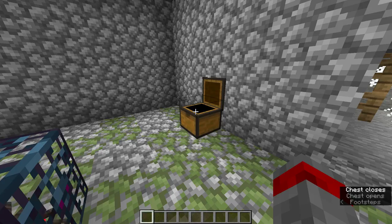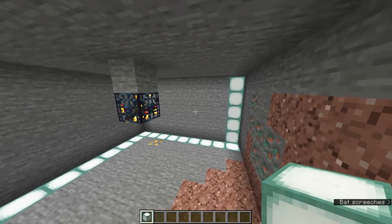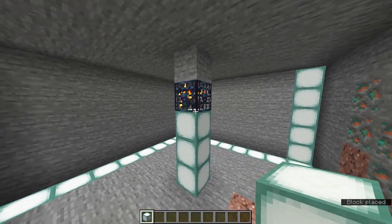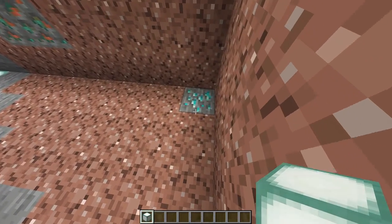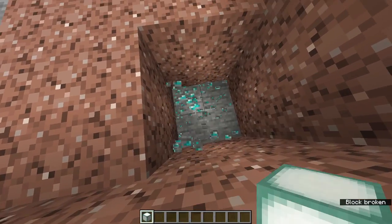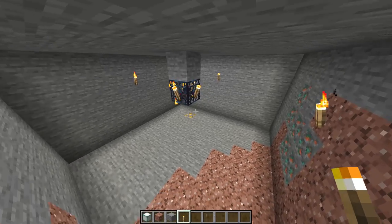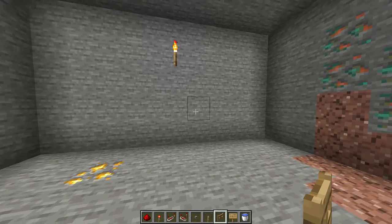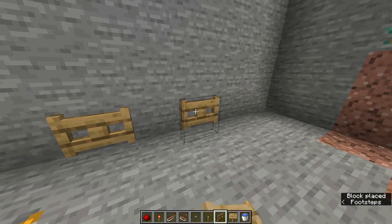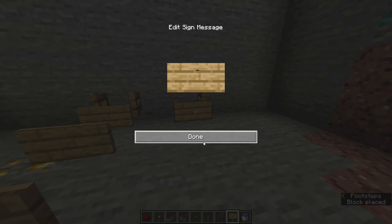Let's start by clearing a 9x9x5 space around the spawner — this is how tall the spawner should be. I spotted diamonds, a six-vein! Of course you need to light up the area, because spiders will keep spawning if you don't. Pick a direction where you want the spiders to go.